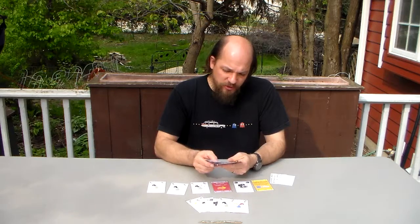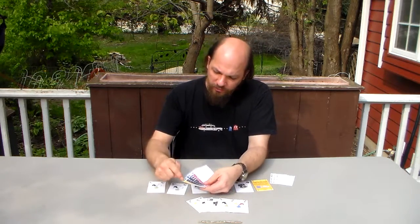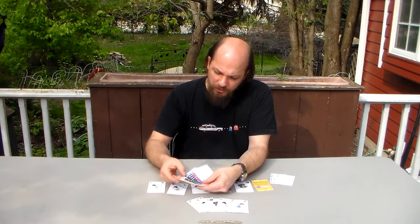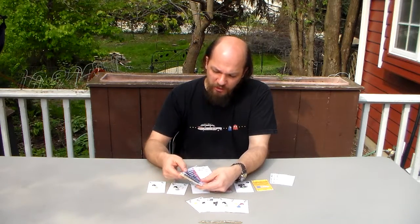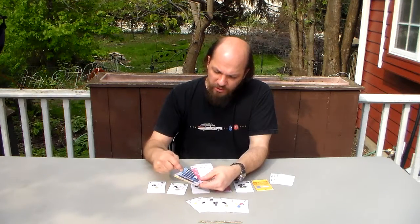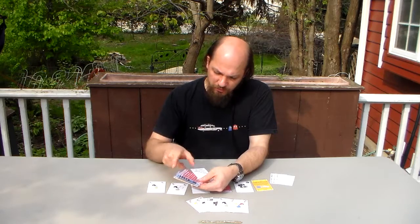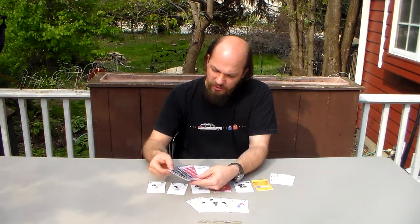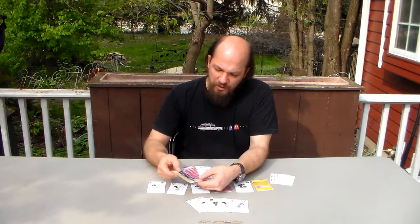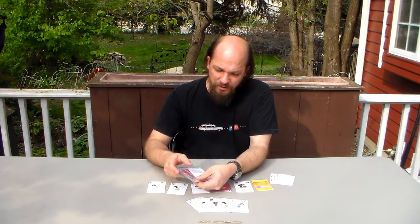There are a couple of interesting features on the cards. We've got the suits, which represent the races. We've got the colors, which represent the elemental affinities. And then there are also classes for the different characters — things like merchants, mages, healers, thieves, and scouts — and those correspond to the different actions that can be taken on the cards.